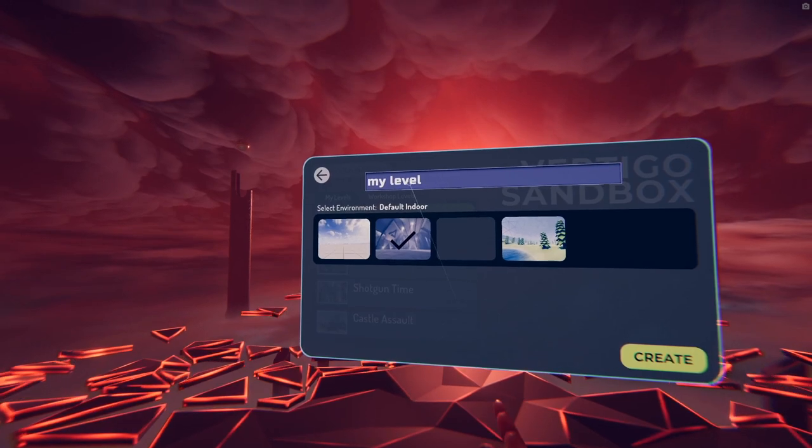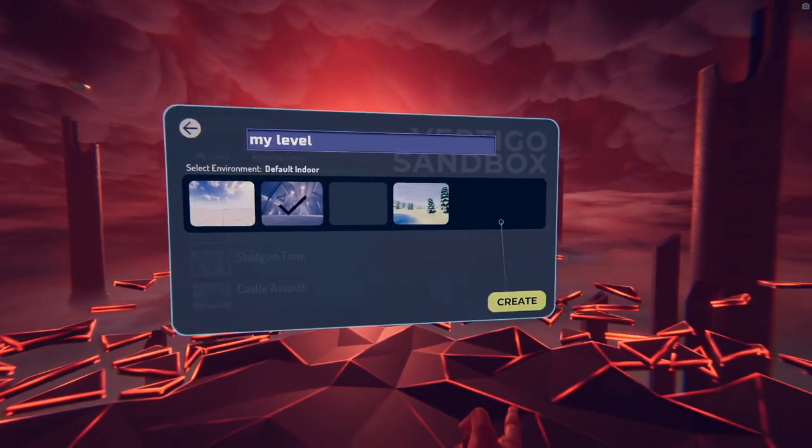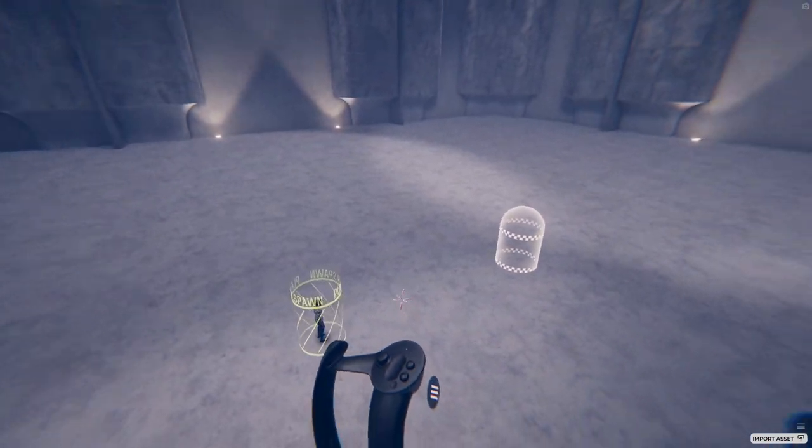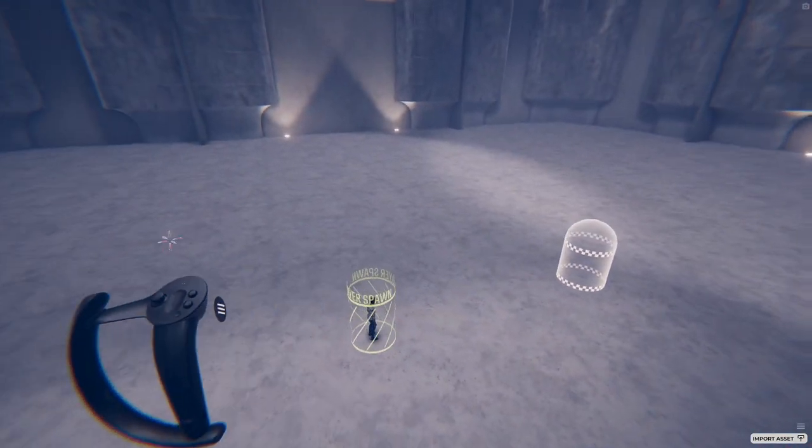Give your level a name as well. This can be changed later, so don't worry too much about it. That's all there is to it. You'll be loaded right into editing your level, and when you return to the menu, it will appear in the My Levels list.